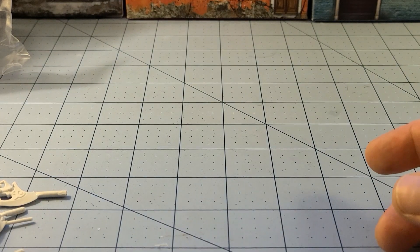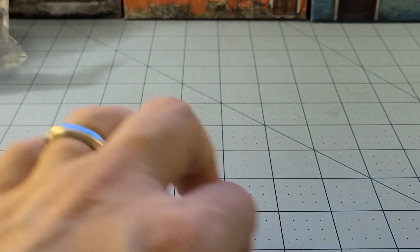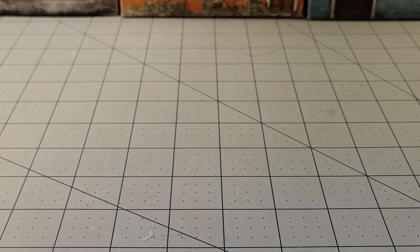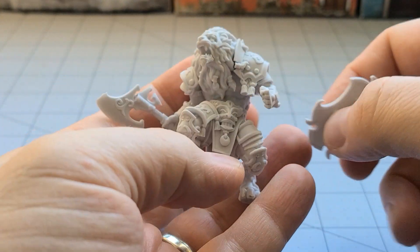It looks like the torso and the extra leg are a separate piece — we're going to attach it like so. There's his other hand and his tail, so pretty standard construction, other than the fact that the leg and torso are separate. Usually it seems like we get that in one piece, but that's not a big deal. I'm going to put our warrior friend all together.